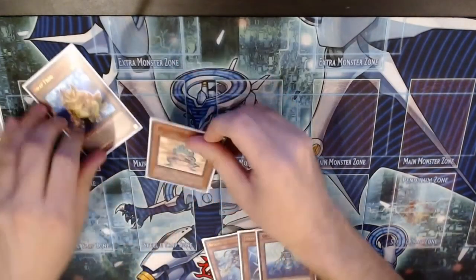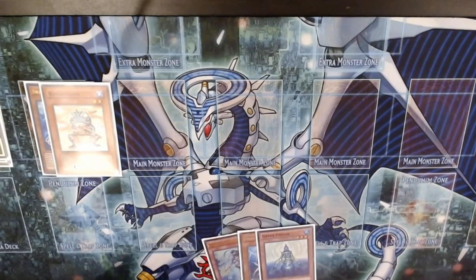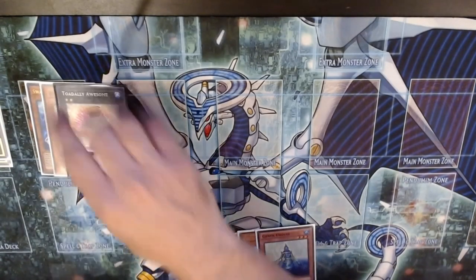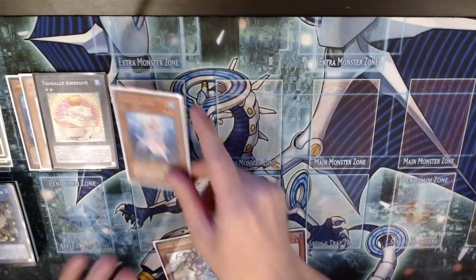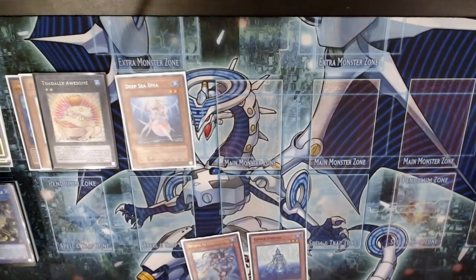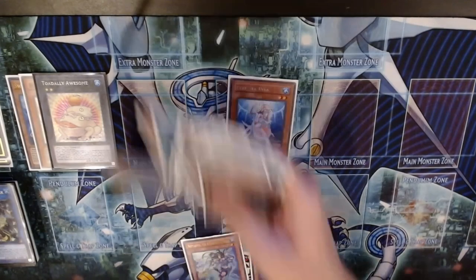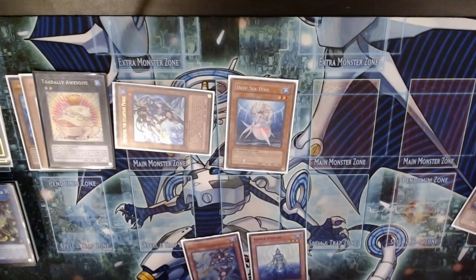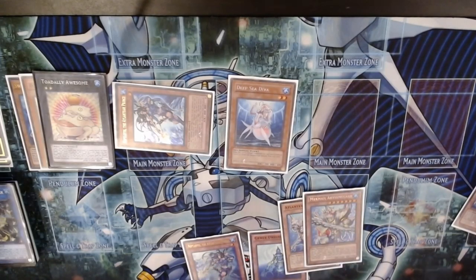Thank you Master Rule 5 for allowing me to put up negates early with so few summons. Now we can just summon Diva in the center zone — it's definitely not Extra Linked. Bring out Nepthibuss, use Nepthibuss's effect: send Dragoons, add Dragoons — classic Mermail combo — and add Megalo.